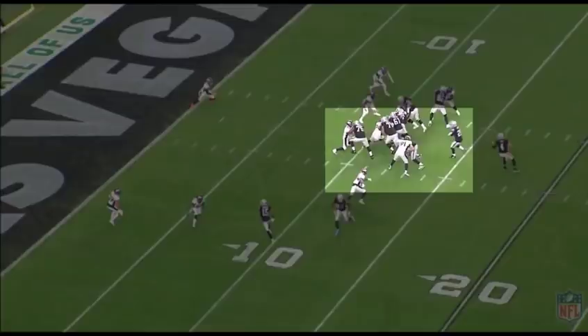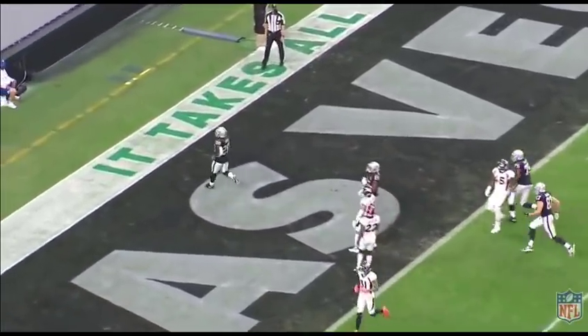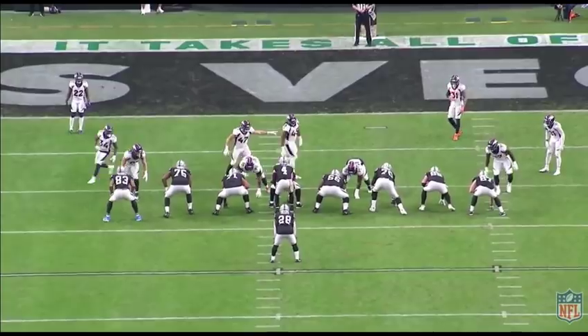Right here you can see the bluff action — it takes the corner out of the play. The nickel corner usually would fill that gap, there's a lot of run-defending that goes with playing nickel, but now he's taken out because of Darren Waller. Then Foster Monroe comes in to make the big block, the C gap opens up, and it leads right to a touchdown. The Raiders average 6.2 yards per carry on this run — it's one of their big inside zone plays.